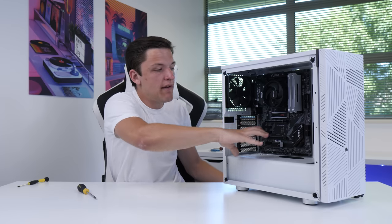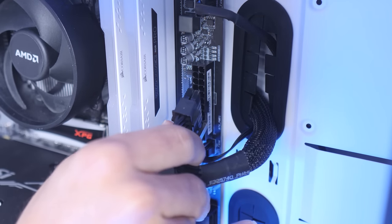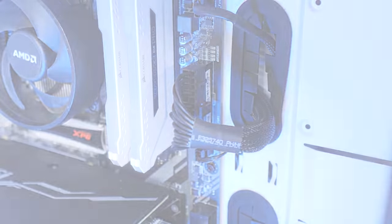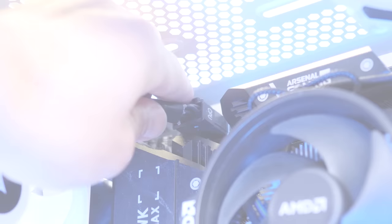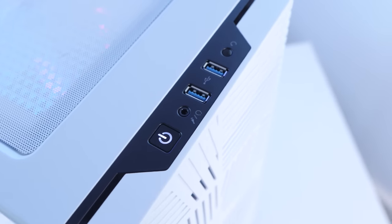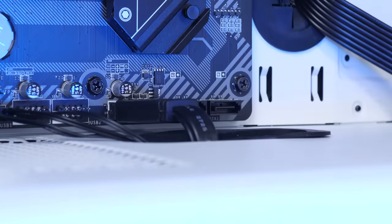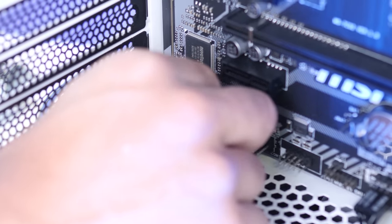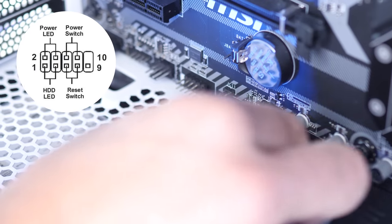We're now going to plug up some of our cables while everything's nice and easy to access. First is our 20 plus 4 pin motherboard power cable — that's going to thread through this grommet and clip into the big connector on the right-hand side of our motherboard. We're going to do the same thing at the top left of our chassis with our CPU motherboard power cable, and then begin doing our front panel cables. These power all the ports and buttons at the top of our case. First up is our USB 3 connector — it's keyed, which means it will only clip in one way. Next is our HD audio connector, which goes to the bottom left of our motherboard and has a pin missing so it'll only go in one way. And then lastly we've got our little front panel connectors — I'll pop a diagram on your screen now to make this easier to follow along with.